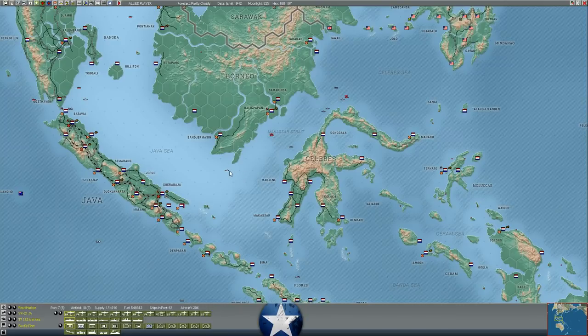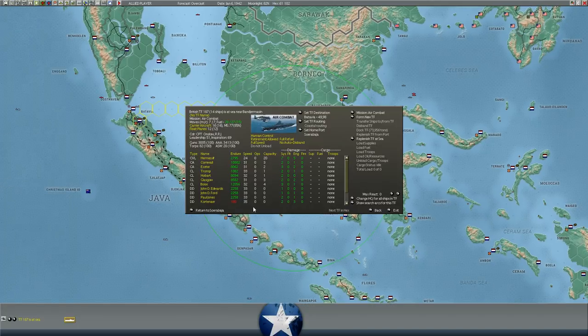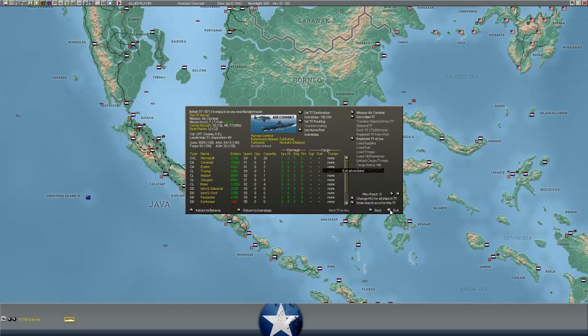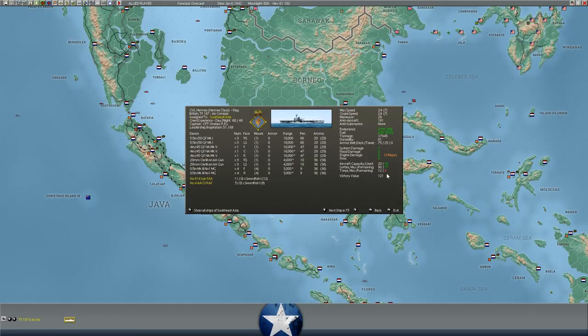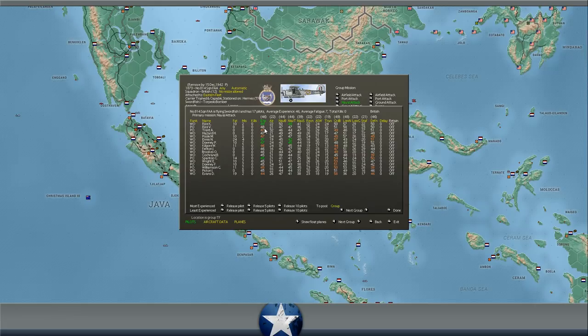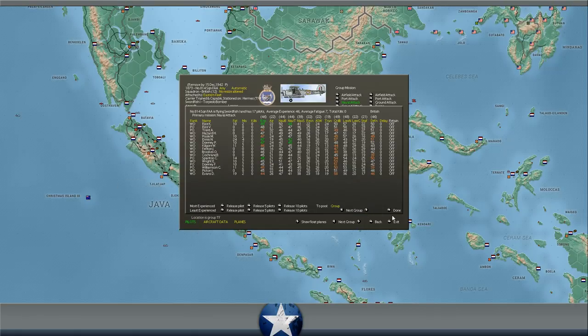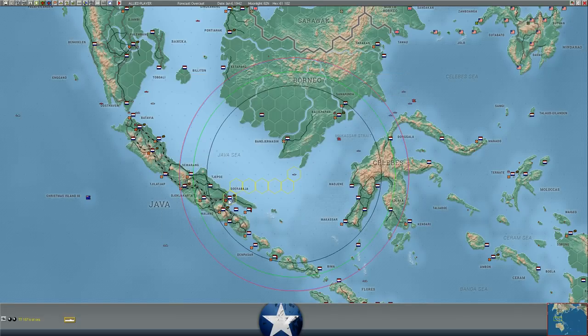Moving back west toward Borneo, the Hermes launched a carrier raid against Japanese cruisers off the coast of Balakpapan - the raid did nothing, all torpedoes missed. We're returning her to Surabaya because she's used up all her torpedoes. She only carries 12, and she has two Swordfish squadrons totaling about 16 aircraft - they used all 12 torpedoes and accomplished absolutely nothing. At least a couple of units gained some experience, but their raid failed to accomplish anything of any real substance.